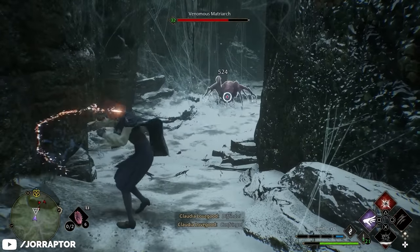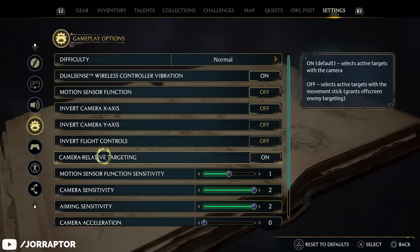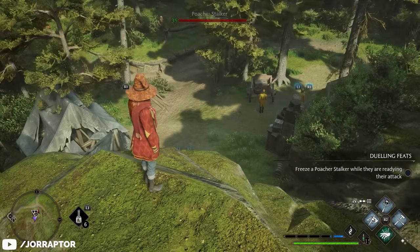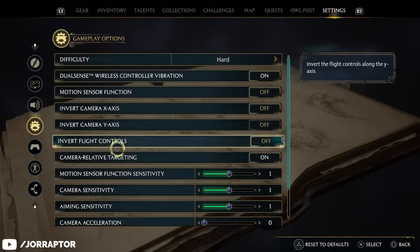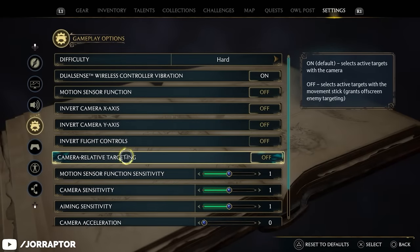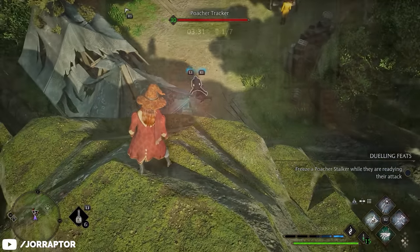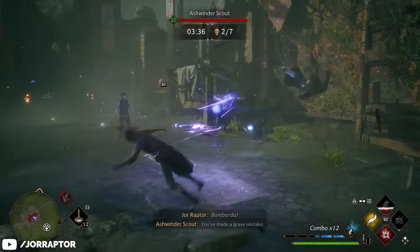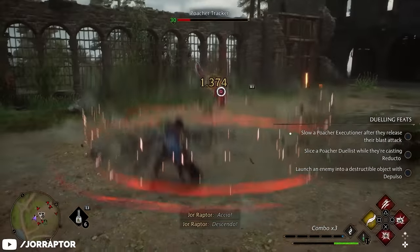Another interesting setting is camera relative targeting, which is on by default. Normally you target the enemy your character is facing, but when you move the camera with the right stick, your combat target changes. If you turn off camera relative targeting in the gameplay options menu, this no longer happens, meaning you can move the camera freely without changing the combat target. You can look around the battlefield and see what other enemies are doing while still attacking your current target — a nice in-between if you don't always want to use the lock-on function.